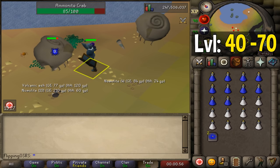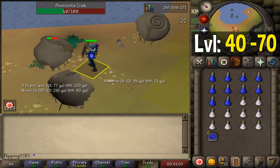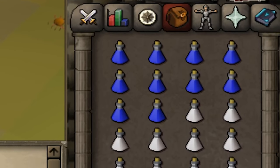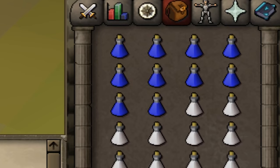After 10 minutes, the Krabs will stop being aggressive and stop attacking you automatically. To reset this, you just need to run a fair distance away — only 5 or 10 seconds in one direction — and run right back. It is definitely recommended to bring Attack and Strength potions with you. The Krabs won't do any damage, so you can fill up your entire inventory with potions.